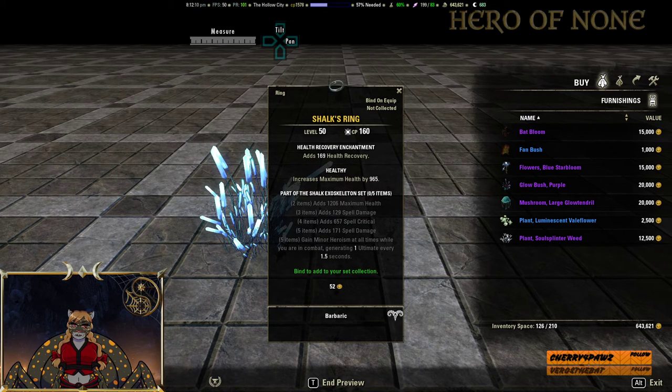Shulks Ring — health, spell damage, spell critical, spell damage, and grants minor heroism at all times while in combat, generating one ultimate every 1.5 seconds. I don't see this used a whole lot. It sits in some PvP builds, especially inside lobby content. Maybe for a DK it'd be useful. I don't really know if a Gold version is really that great either, but if you want to use it, this is the week to get it.